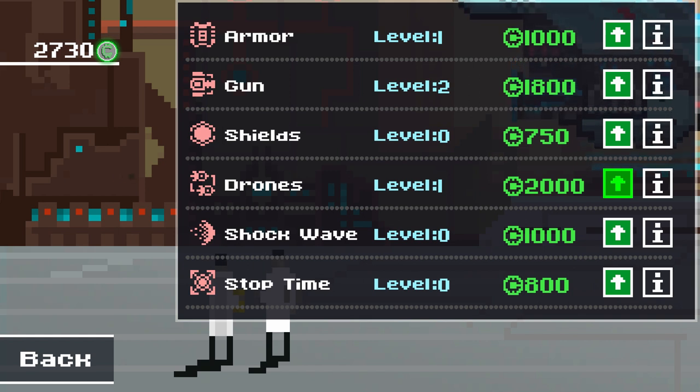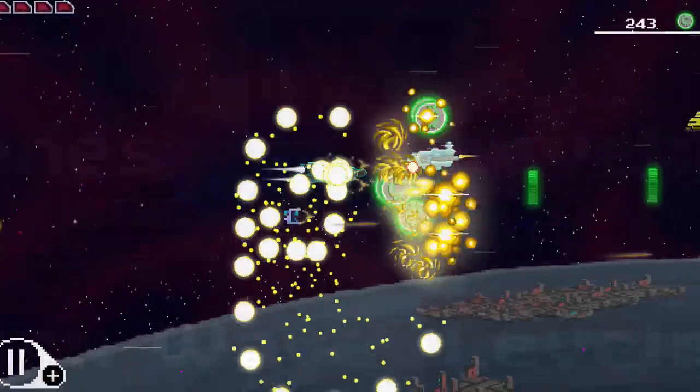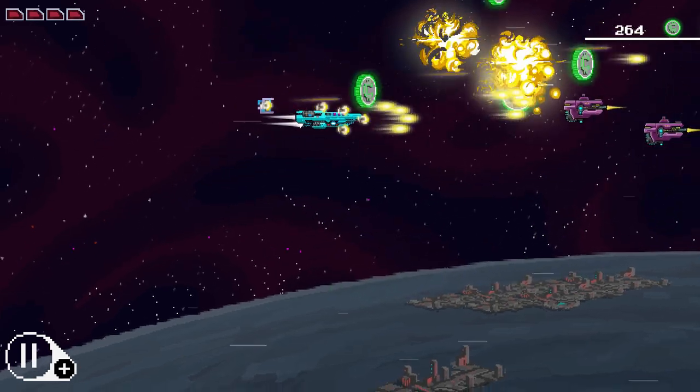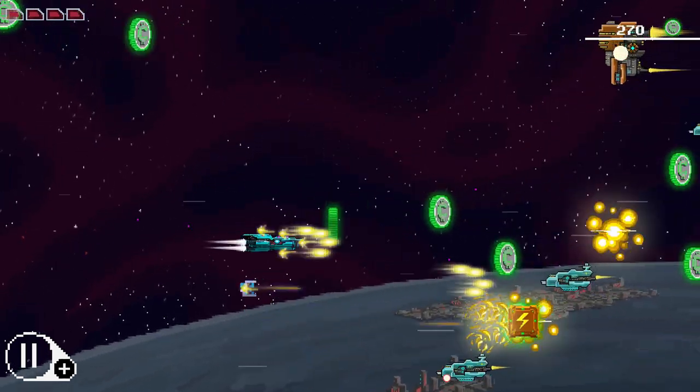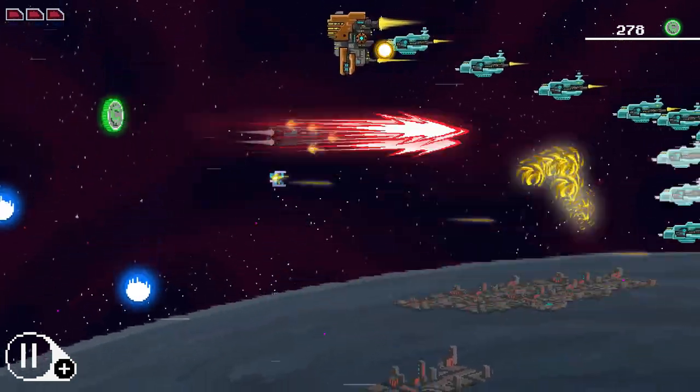You get the upgrades by collecting green coins as you take down enemies. They release coins, take down bosses, you get these coins, and they basically let you go back to the shop and upgrade. The way this worked for me is I would play the game until I couldn't beat a level, then I would use the money I collected to go back, upgrade my ship, and I could progress through the game. Kind of roguelike in a sense.